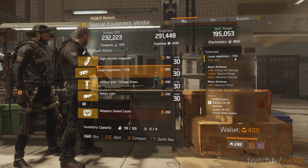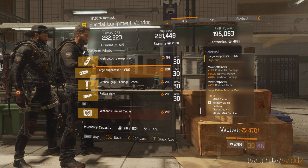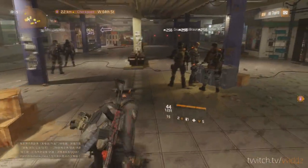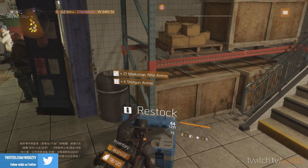We have a large suppressor which is perfect for a disciplined sniper build — nothing more than that. You could have 20 crit damage so it's decent for that. It's a crit damage muzzle with a silencer.